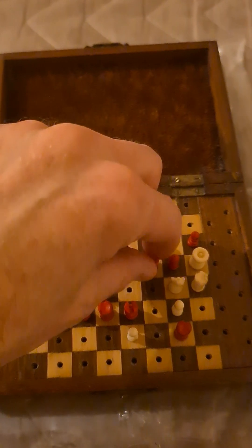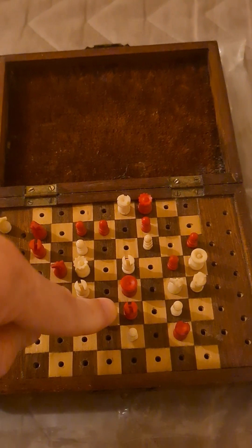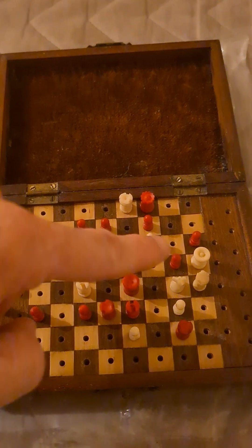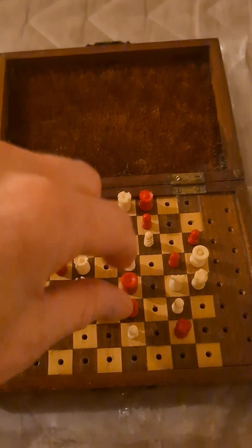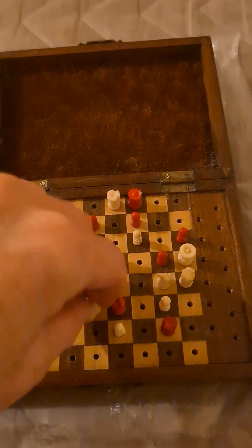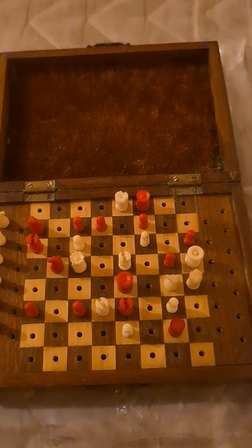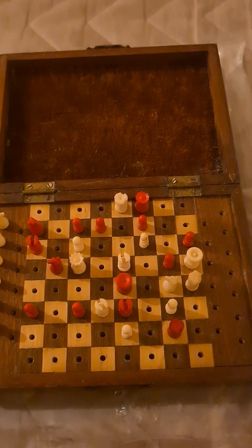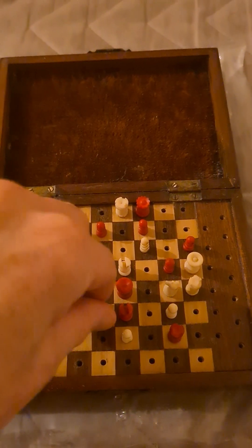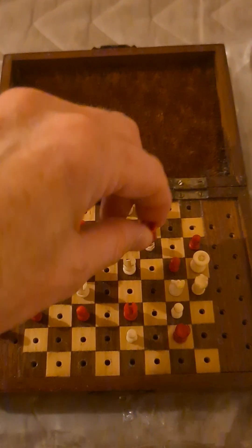So, king e4 — bishop takes d3 is mate. Just to prove it: yeah, that's fine because everything is covered. No captures, no interpositions, nothing. No flight squares.